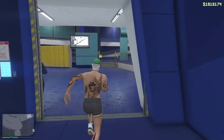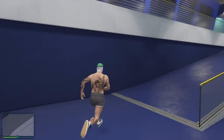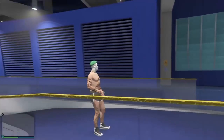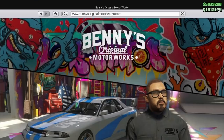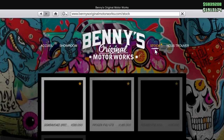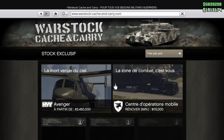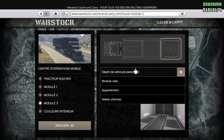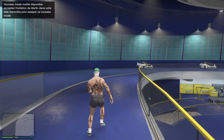Je vais vous montrer où se trouve l'Issi RH8 non custom pour ceux qui ne savent pas. Elle se trouve sur Legendary Motorsport et également sur Benny's — c'est pareil, même prix, et en plus c'est gratuit. Vous êtes dans Voyage et Transport, Benny's ou Legendary, c'est pareil. Donc vous allez dans Stock — la ligue RH8 est ici, 0$ comme vous le voyez. Ensuite vous allez dans Warstock, dans votre centre d'opérations mobile, dans le module 3 : vous devez avoir le dépôt de VQ personnel. Si vous n'avez pas ça, la fin du glitch ne fonctionnera pas.